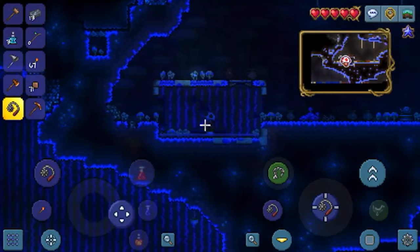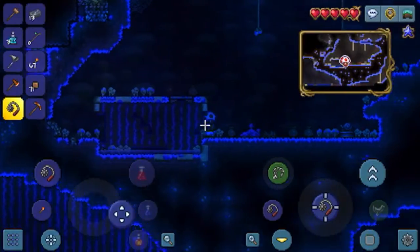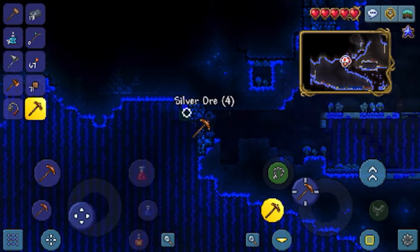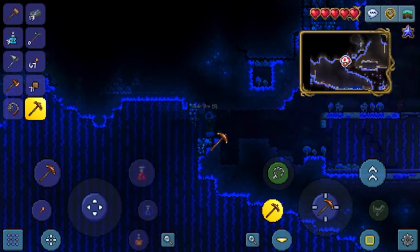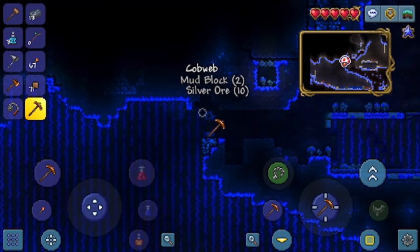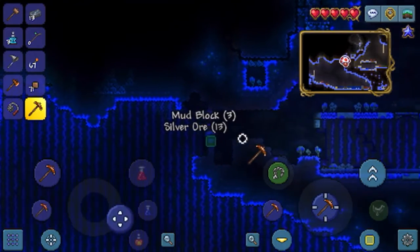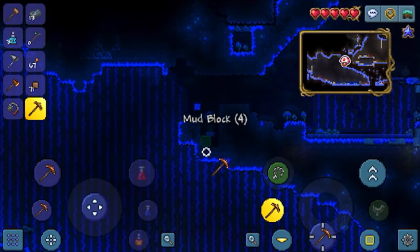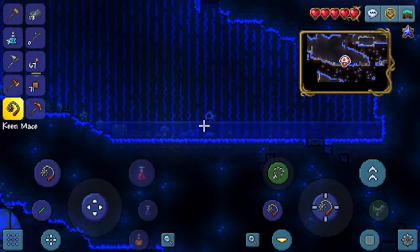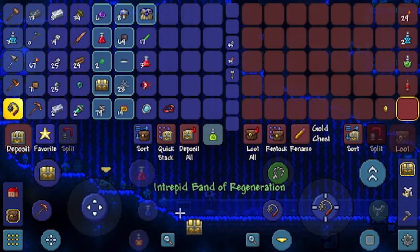I really need to explore this area — I'm getting a buttload of different ores. Mine gold, silver ore. Now if I drop into water I won't get hurt. There's another chest — a band of regeneration, gold, dynamite, and a titan potion. I don't really need that pre-gold potion but I have 96 torches, and I'm pretty sure I have enough to make a flaming mace. Let's keep exploring.